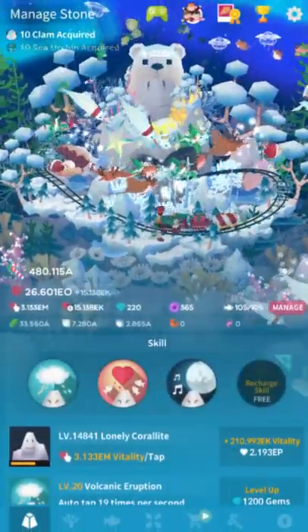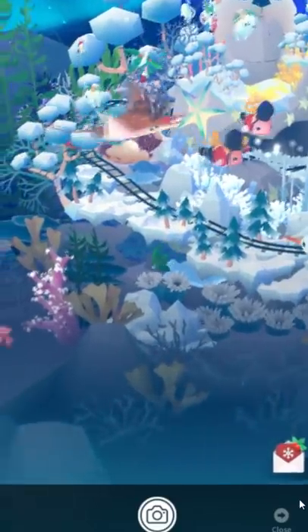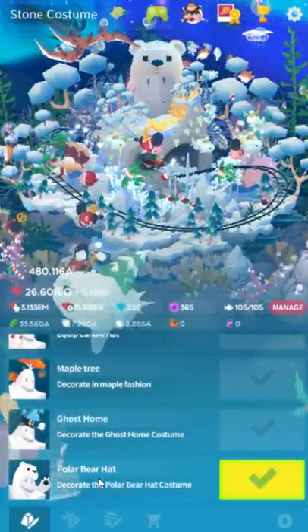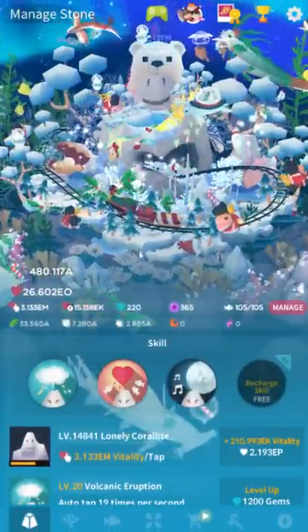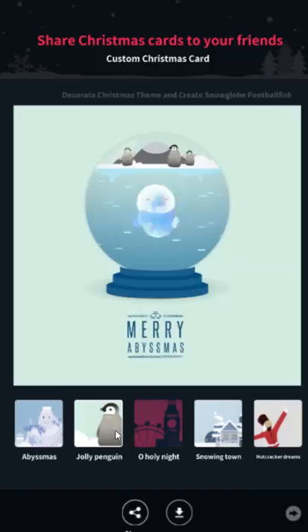A lot of people can't get the Jolly Penguin Christmas card. That does appear to be a bug. You're supposed to decorate with the Christmas theme and create a snow globe football fish. The Christmas theme — I assume they mean the Aurora winter ocean thing. Whenever we do an event, always just buy all three of the items — there'll be a costume, a dye, and a thing, and they'll be very cheap. Just buy all of them and equip them because you'll save yourself some grief in unlocking other stuff. I'm pretty sure this is a bug because people have said they have all three equipped. Some people have said to unequip all of the Christmas things, then re-equip them, but others said that didn't work. So I'm pretty sure this is just a bug that you can't get the Jolly Penguin.